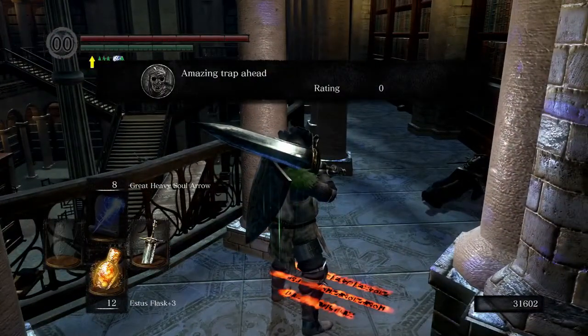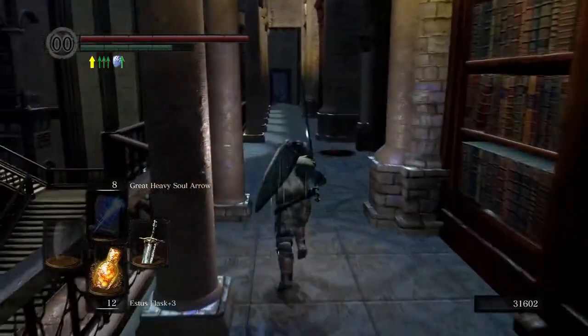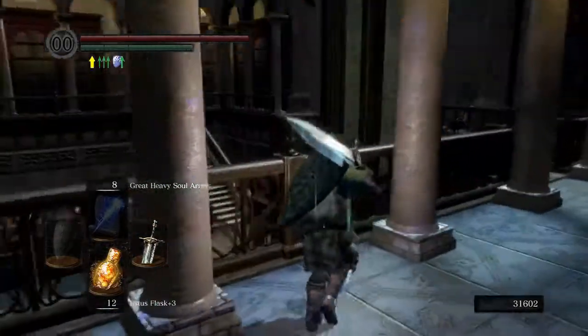I do believe that there's a mimic right here. Someone wrote a sign there: 'Amazing trap ahead.' Yeah, it's a mimic. I forget what he drops, but kill every mimic you come across.